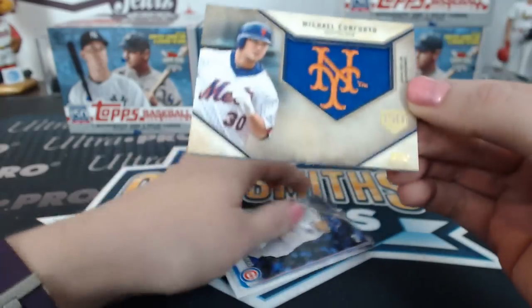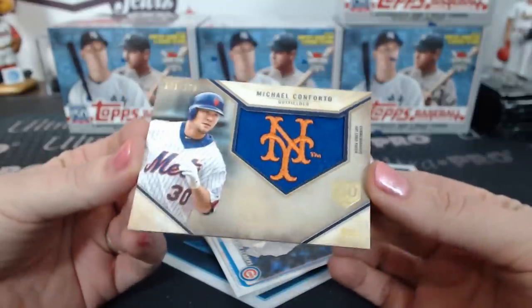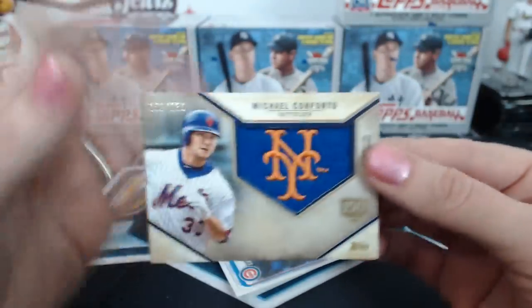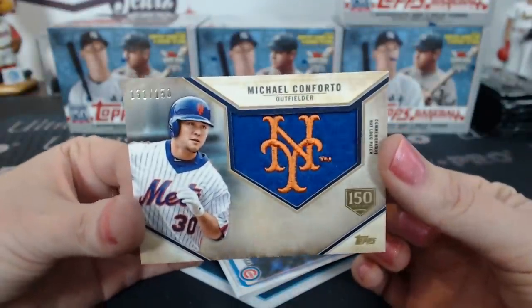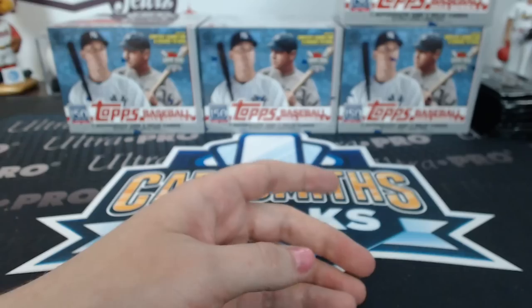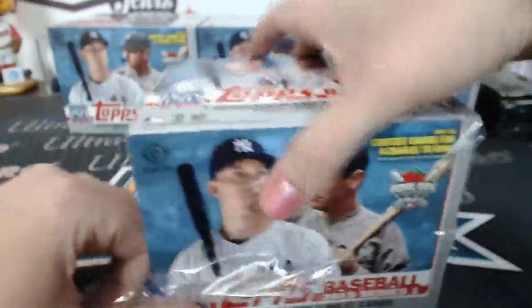Oh, that's really cool — 131 of 150, Conforto. They're calling this a commemorative hat logo patch — all felty, Mets! Just in case nobody understood the obvious: the 150 commemorates 150 years of Major League Baseball. It's not 150 years of Topps — it's 150 years of baseball.